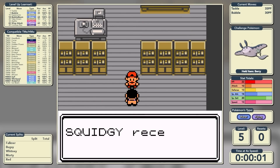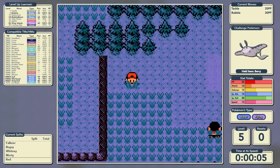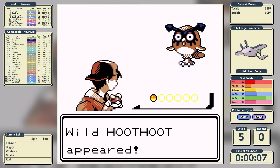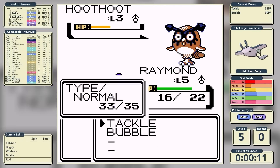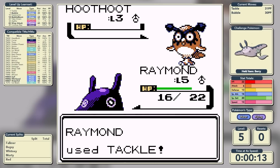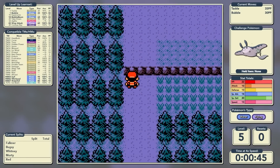The overlay has changed ever so slightly in this run - you'll now be able to see the live updating stats of our Pokemon over the stat totals box. As always, I'll show you the very first encounter, and it's with a level 3 Hoothoot. It takes three shots to take it out, and with Hoothoot knocked out, we'll make our way towards Mr. Pokemon's house.